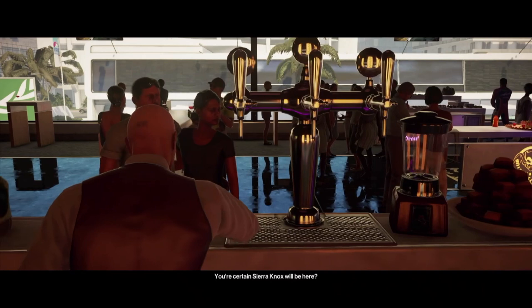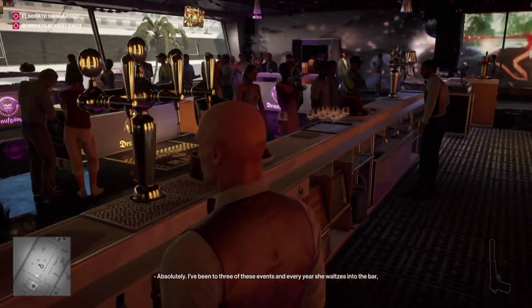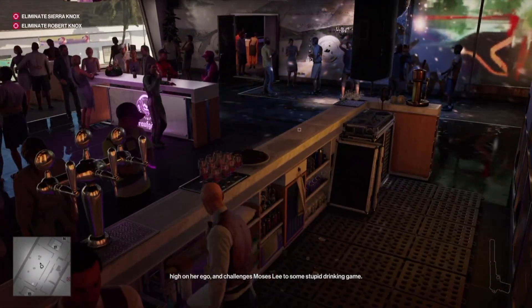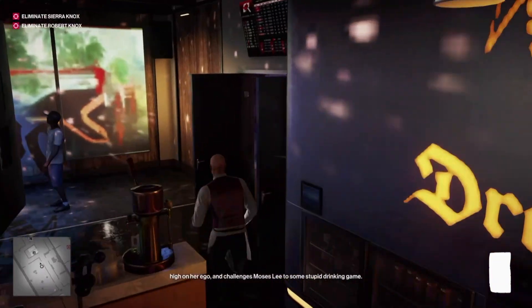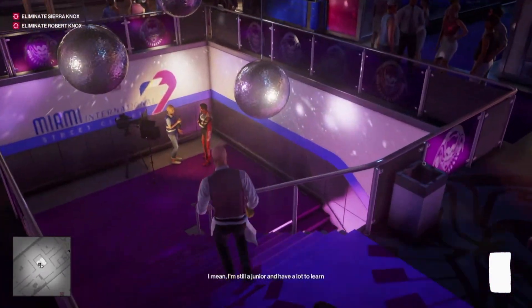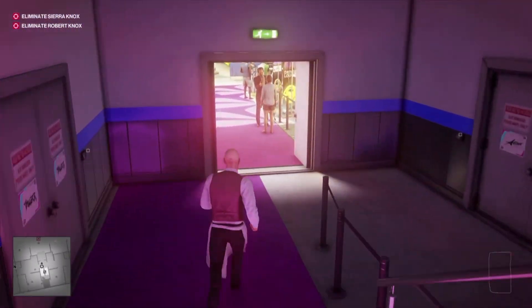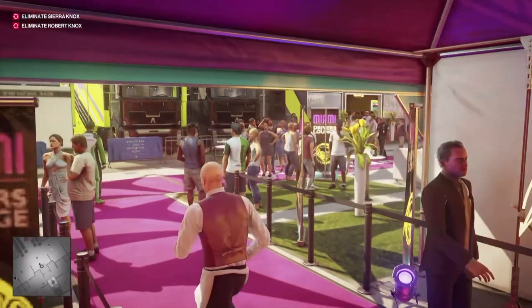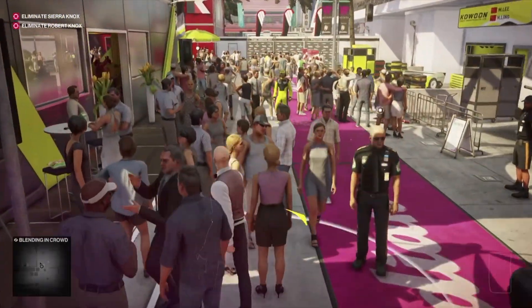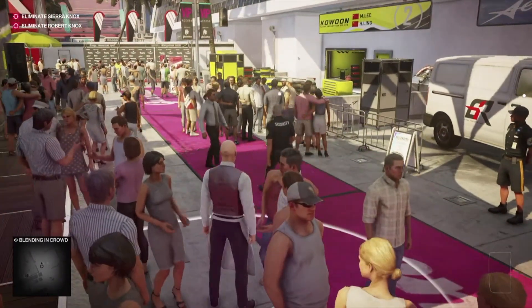From the start, we are going to grab the sugar that is to our right, and now we're going to head down to the mechanics area. We need to break into the Kaloo mechanics area and get ourselves a disguise.